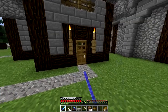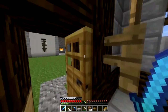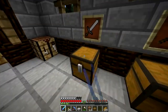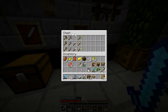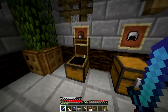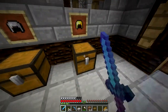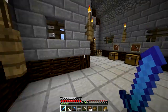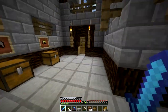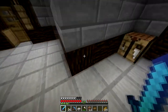I don't know if I'm gonna keep this door right here because I think I could build something here to utilize the space, but this is the side entrance for right now. When you come in, there are all different kinds of tools, all different kinds of iron things and gold. I don't have any diamond because I haven't really found a lot. I have leather armor, iron armor, and gold armor.